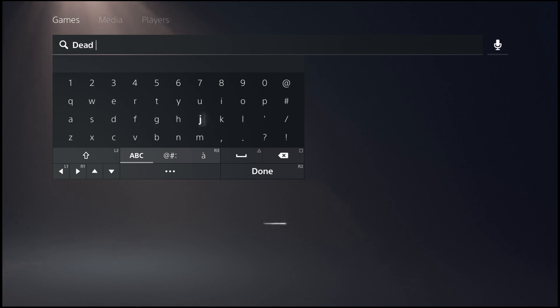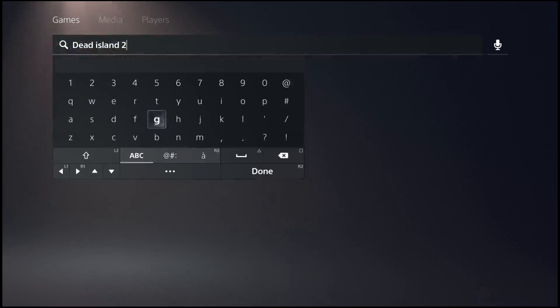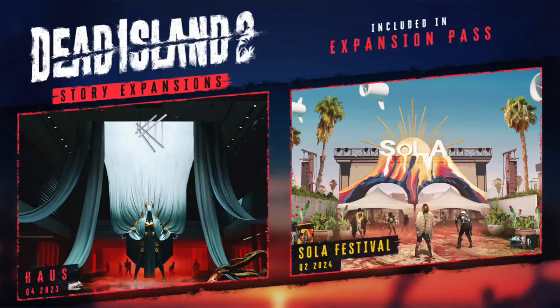I tried to just type in Dead Island in the store, but it looked like the store was having a lot of issues when trying to record this video. Normally you should be able just to type in the name of the pack in order to download it, but for some reason my store was having issues. So if your store is lagging behind or having issues, I'll show you guys how you can actually download these packs regardless of whether you type in the name or not.